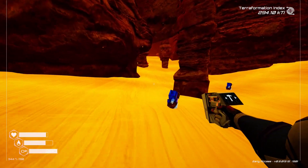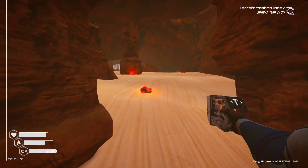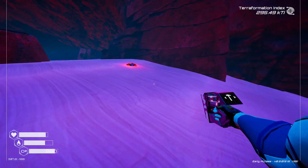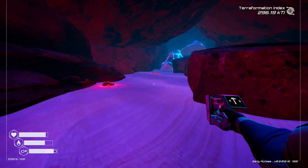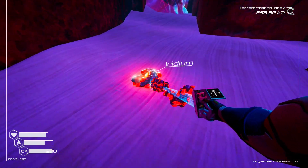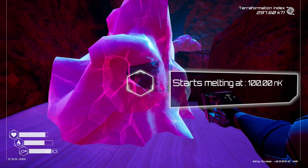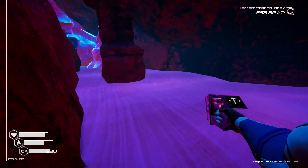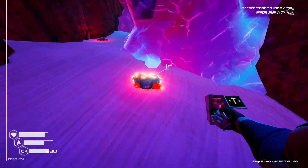We're going to run into the cave and grab all the iridium we can find. It's scattered around. If you look back there you'll see some ice — eventually we'll be able to melt that. It probably starts melting at 100 nK. We got to improve our heat, and luckily the iridium we're picking up is going to help us increase our heat.